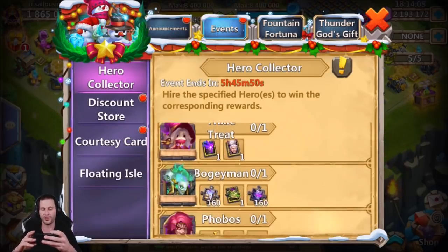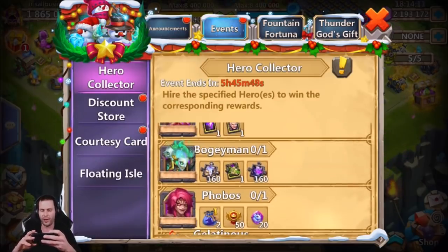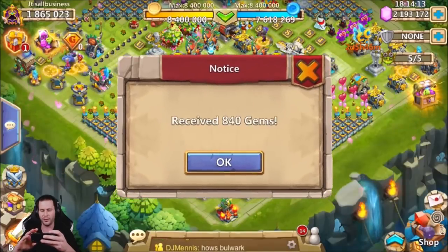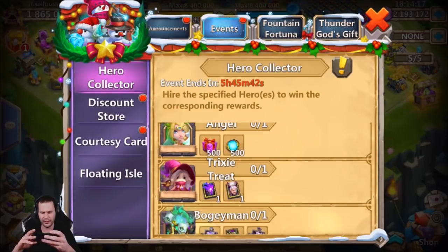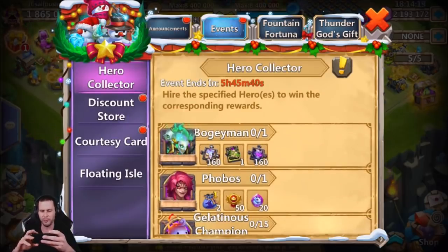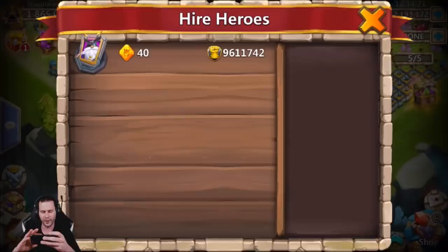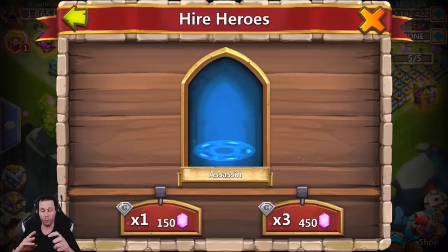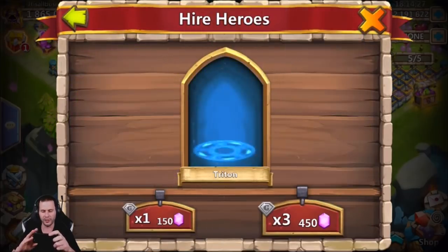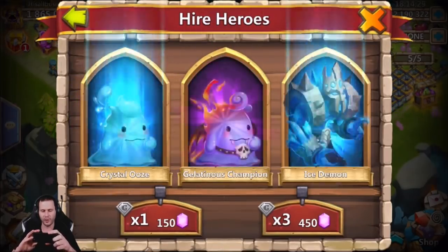Today is Hero Collector as well. I haven't done Hero Collector rolls in a little bit, so let's go ahead and roll. What are we looking for? It's Boogeyman and Phobos. Watch this - Boogeyman and Phobos coming up. Ripper - oh man, that was a nice little roll. Harpy Queen as well. Any Boogeyman and Phobos though? Come on.